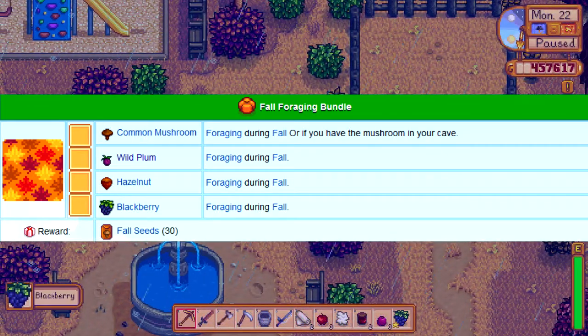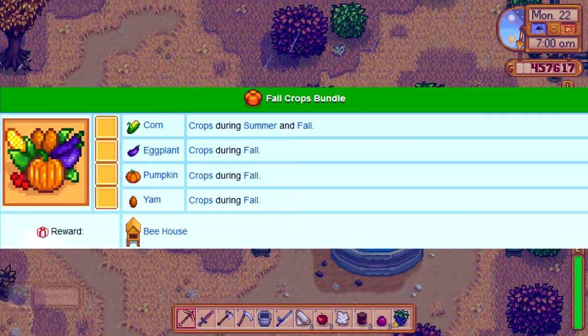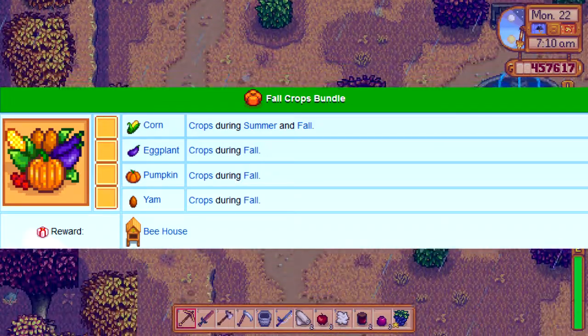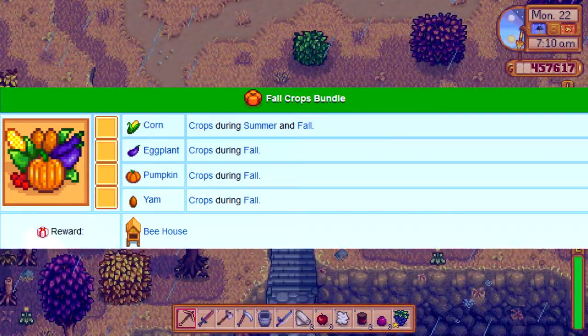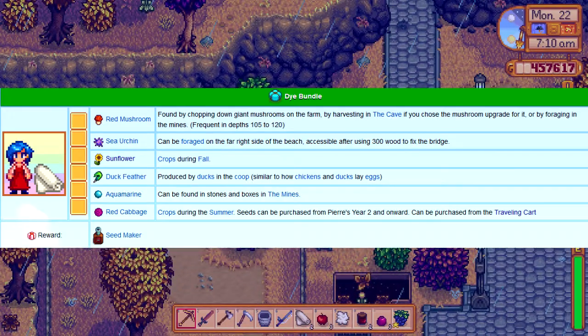Now for fall — for the Fall Foraging Bundle you'll need a blackberry, hazelnut, wild plum, and common mushroom. For the Fall Crops bundle, you already have the corn, so all you need to do is buy 20 eggplants, 20 pumpkins, and 20 yams. Also for the Dye Bundle you'll need a sunflower, so buy 20 sunflowers too.